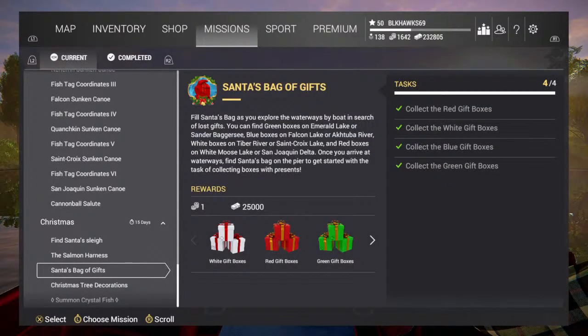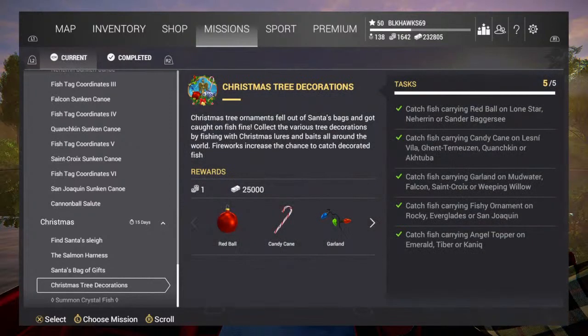You have to complete that mission, and you have to complete all these missions before you can go for your crystal burbot. Your Christmas decorations - you have to complete that again before you go for the burbot. It says catch fish with red ball and lead at Lone Star, Naren, or Sandy Badger.